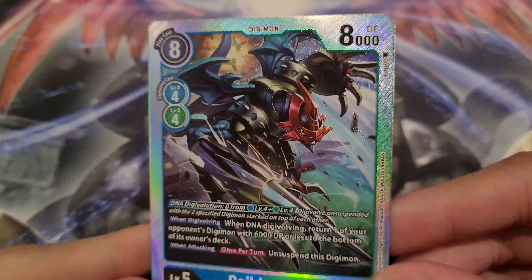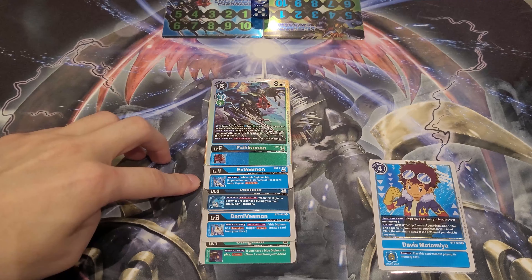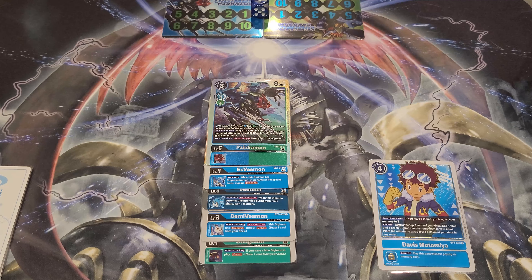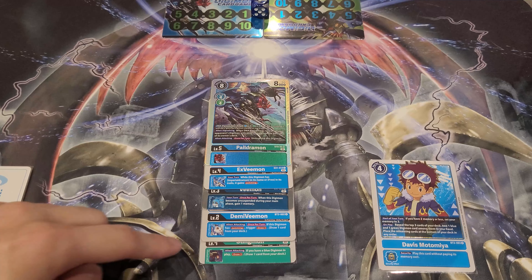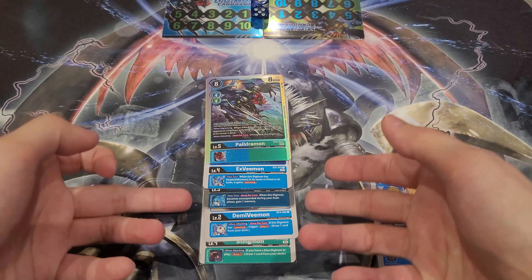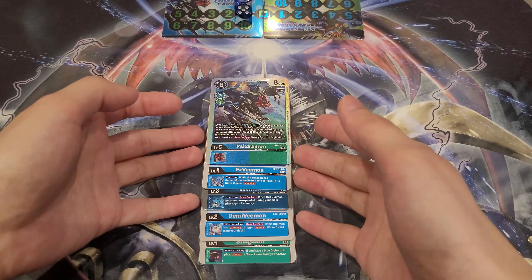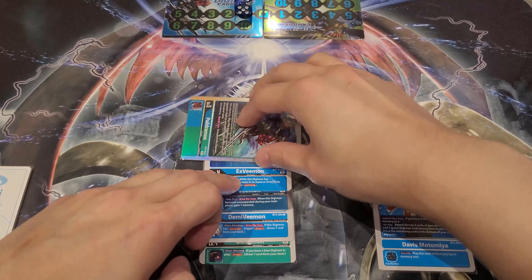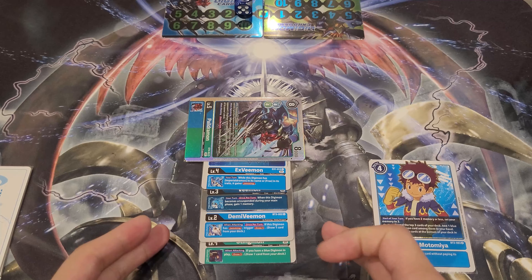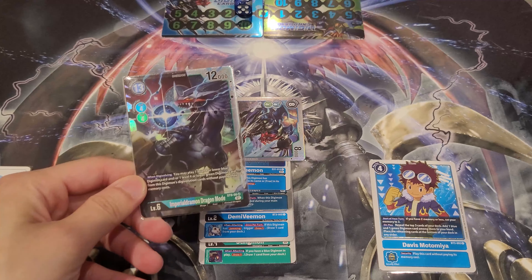Now do your DNA Digivolve, stacking XVmon on top of Stingmon — blue on top of green — going into Paledramon. Your Paledramon now has a bunch of juicy Inheritables: XVmon giving Jamming, Vmon's once-per-turn unsuspend memory gain, and Stingmon's draw one when attacking. You draw one again from the DNA Digivolve resetting all Inheritables. Swing with Paledramon, use the effect to unsuspend — it has Jamming, so you gain a memory and draw two cards total: one from Demi Vmon Jamming and one from Stingmon. On the second swing Stingmon triggers again since it's not once per turn. That's immediately lots of cards cycled with the combo.